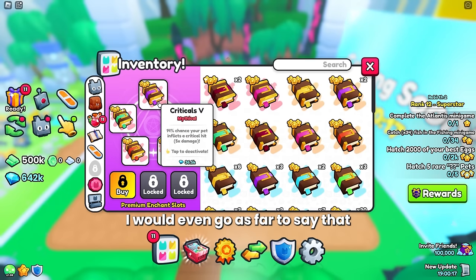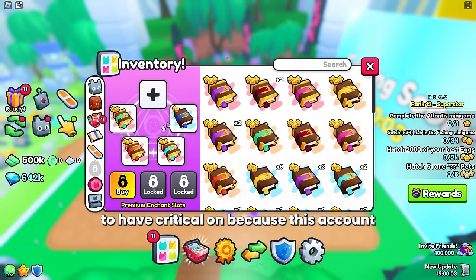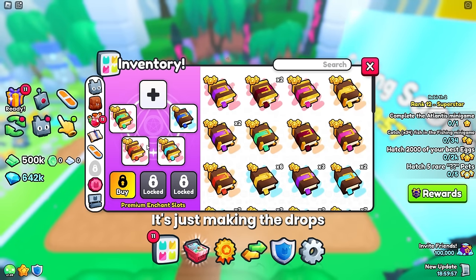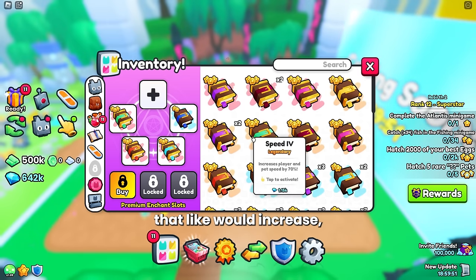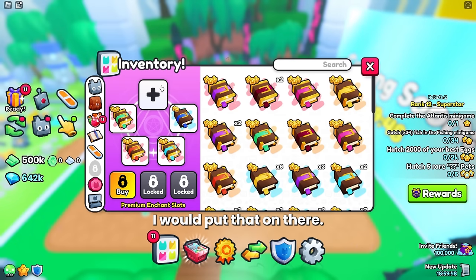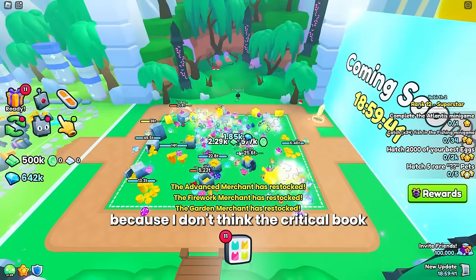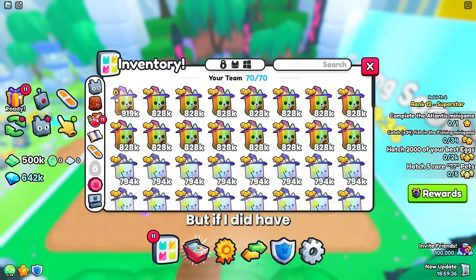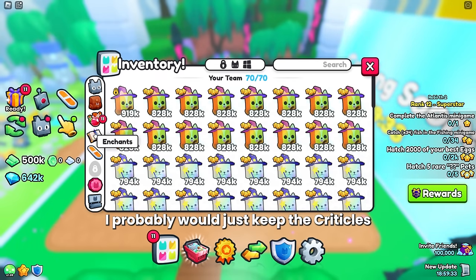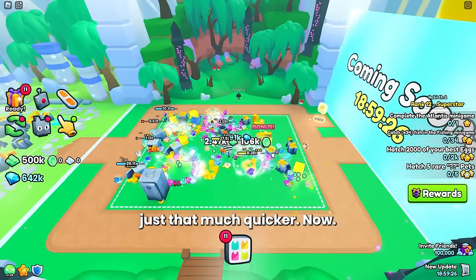I would even go as far as to say that for this kind of build, it might not even be worth it to have Criticals on, because this account is not making drops from actually destroying breakables — it's making drops by running around and hitting them. So something that would help more would be another Diamonds 5 book or maybe Treasure Hunter 5, just to get more drops. The Criticals book isn't really doing much for this type of account. But if you had more huges, you'd probably keep the Criticals so you can keep doing more damage and breaking the final area quicker.